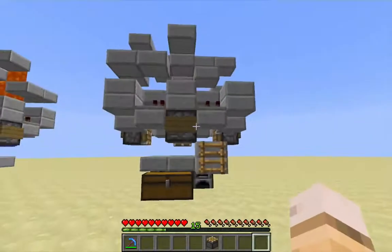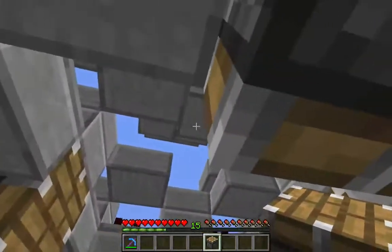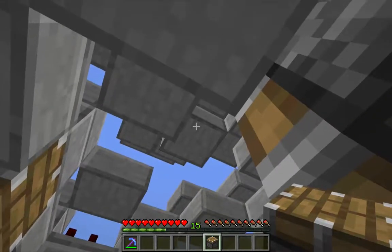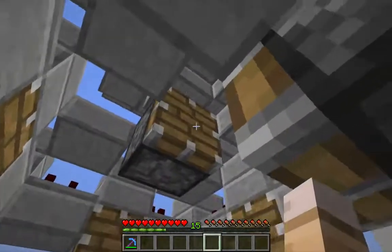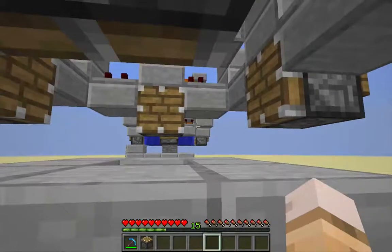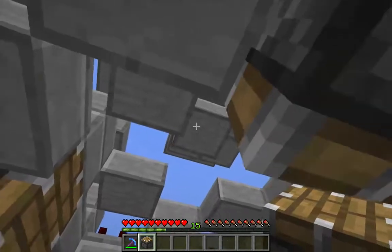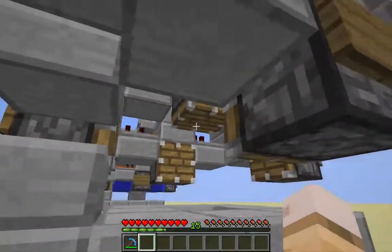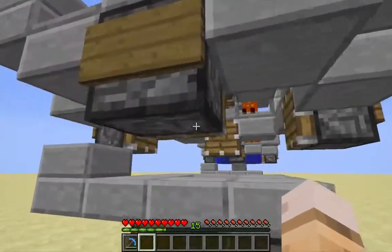Let me hop back down. The last thing — I need to add in the other piston. This needs to be placed against that floating middle block up there, and it's a little bit hard to do. If you place it and it points out to the side, just try a different orientation. That will happen if you're facing north or west. If you're facing south or east, it will actually point downwards — which is what we want. So just change your orientation if it's pointing out to the side.